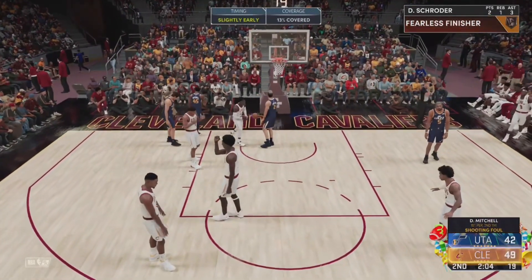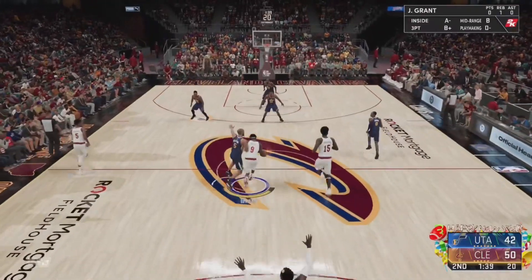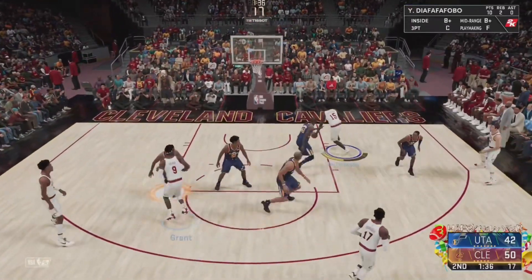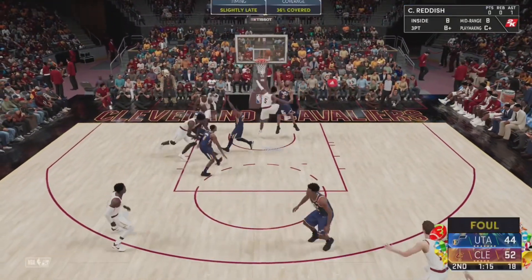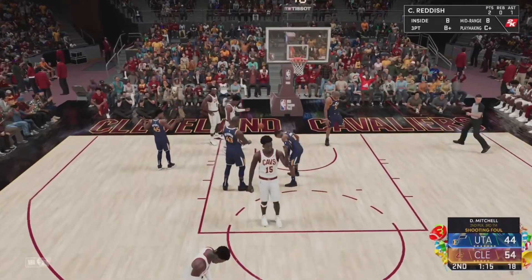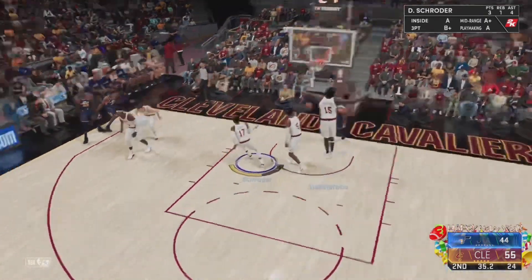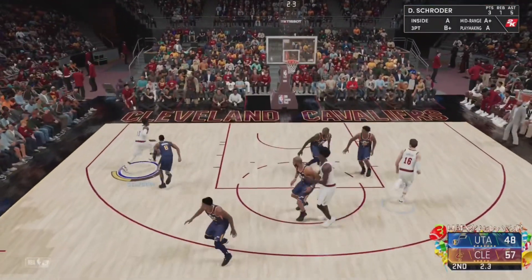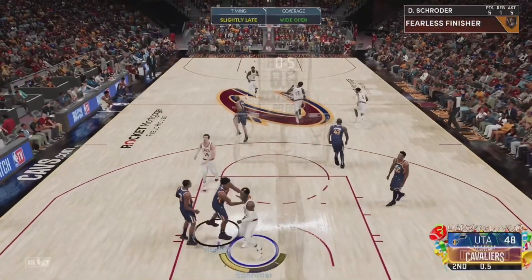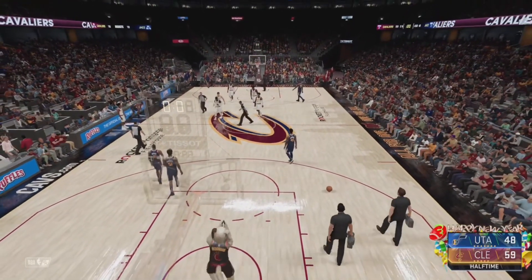Dennis Schroeder with the and-one, his first basket of the game. Mitchell called for the foul — Cavaliers now lead by eight with under two minutes to go in the half. Grant feeds Youssef Diafafafobo — his first game scoring in double figures and we are still in the first half. Eight-point lead. Cam Reddish with the and-one, his first basket of the game — now an 11-point lead for the Cavs. Donovan Mitchell tries to fuel the comeback with the dunk — a big second quarter for Mitchell, 15 in this quarter alone. Last-second shot from Schroeder before halftime is good. Mitchell doesn't have time for a full-court heave. That'll do it for the first half — the Cavs lead 59-48.